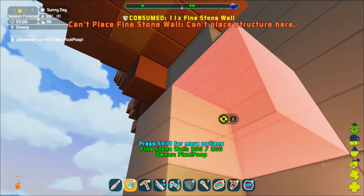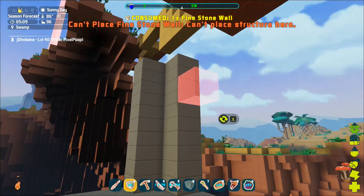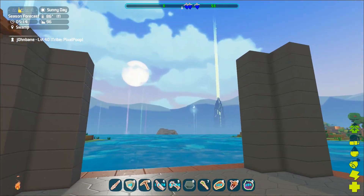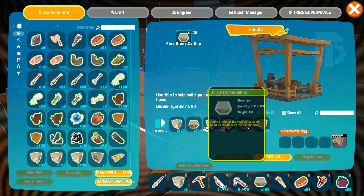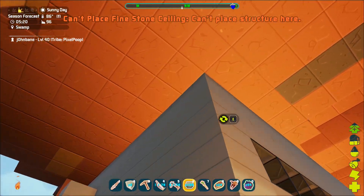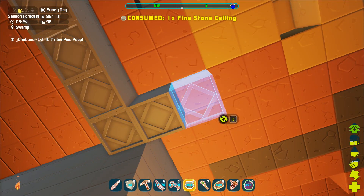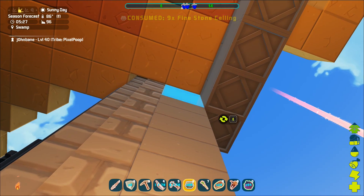We should be able to go up like this without a problem. That's Cerepods up there too - crazy, man. There we go. Did I grab any ceilings? Fine stone ceilings - bam. Let's fill in that hole right there. We're out of those now. Let's grab more ceilings. We have some more walls here now. Don't want to go over too far because then I'll fall off the side. That should let me reach up there. Working within the rules of the game.